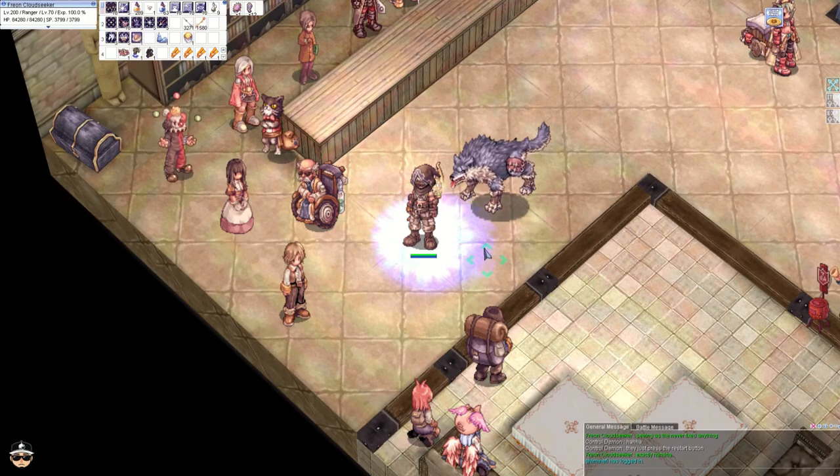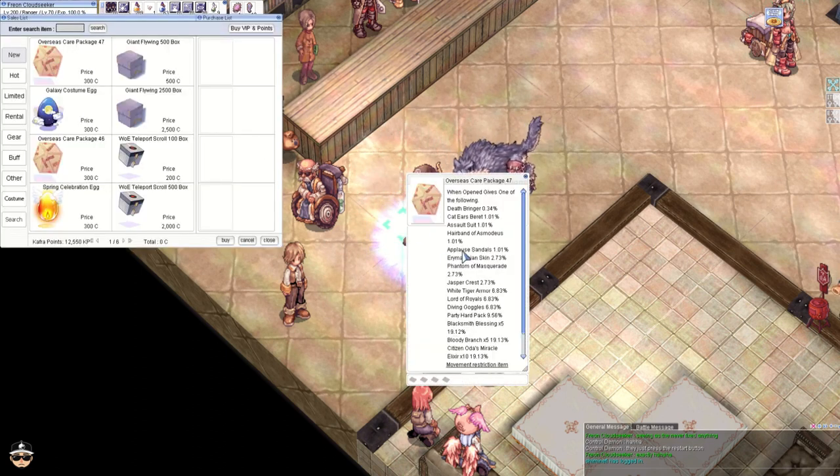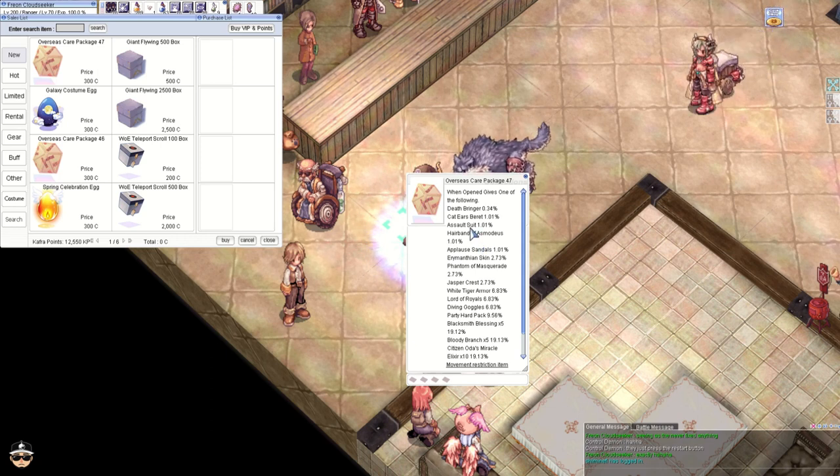Hey guys, welcome back. The server just went up today and we're opening the OCP 47s. We are particularly looking for the assault suit — as I like to call it, the ass suit. It's a 1.01% pull rate, and there it is — the assault suit! We don't need anything else.